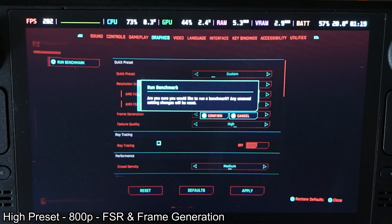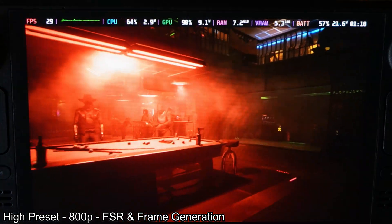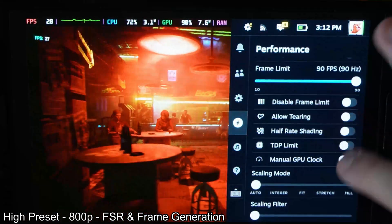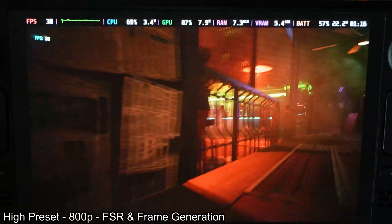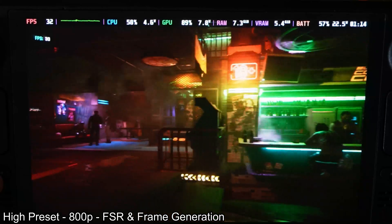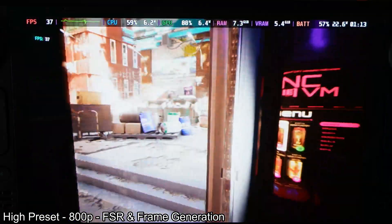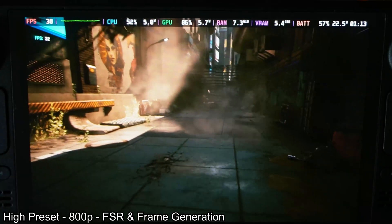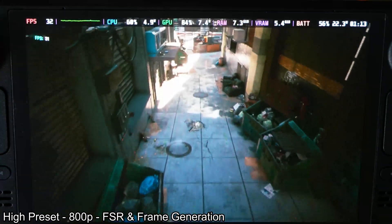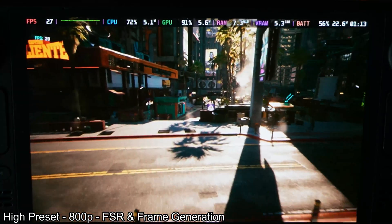Now we'll run the game on high settings with FSR set to performance and frame generation on. This is a weird one — I re-ran this a couple of times and checked if I had anything enabled, but I don't have any other windows open or anything like that. We are not getting good fps; we're seeing 30 fps all the time and I have no idea what's going on. Please let me know in the comments if you're having the same issue running this game on high settings with FSR and frame generation, because unfortunately for me it resulted in even less fps than before.